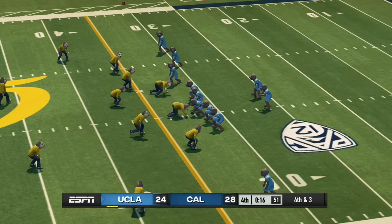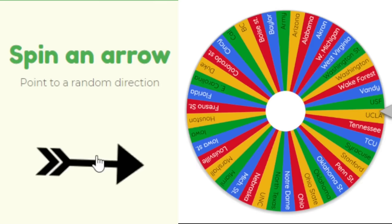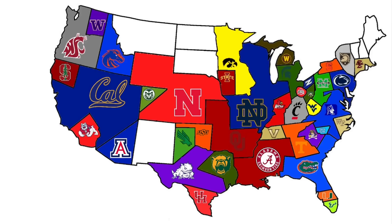UCLA plays their first game heading east against Cal. UCLA has the ball down four with 16 seconds left needing 68 yards, facing fourth and three. They don't get the yards and Cal escapes with the dub. Cal continues to dominate the West.